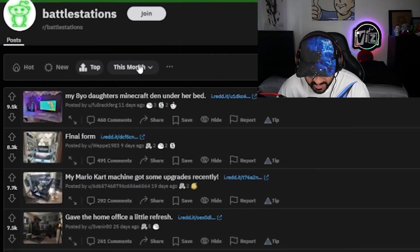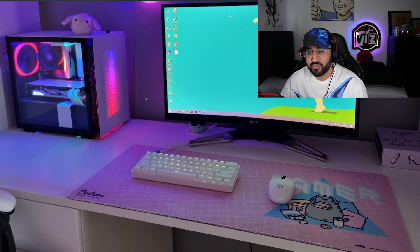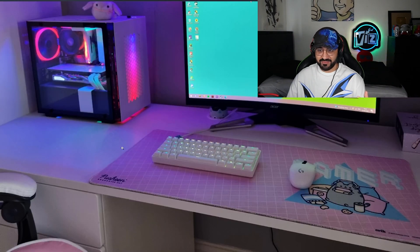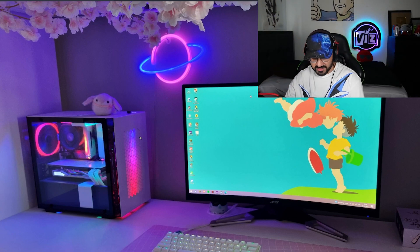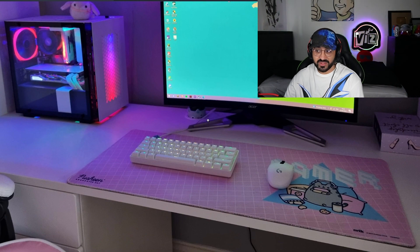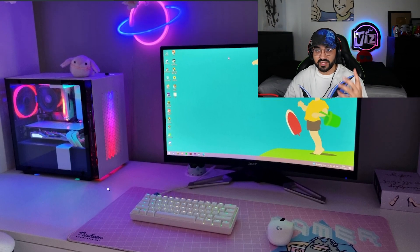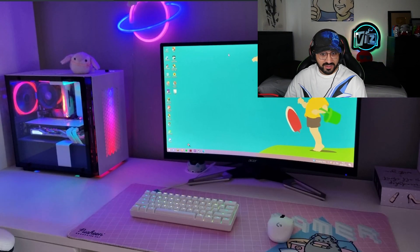My eight-year-old daughter's Minecraft den under her bed. Okay, so this is for an eight-year-old — bro, an eight-year-old has this setup! What is that PC? This eight-year-old is living. To be fair, when I was eight I did have consoles and stuff, so I guess this is quite normal now. This is a very clean setup. Now there are a few things I call catfish angles in terms of setups — you can't really see the cable management here, you can see one wire, you can't see the floor, you can't really see the chair.